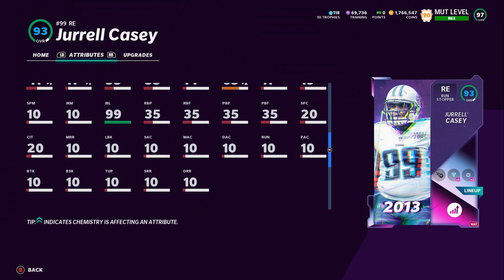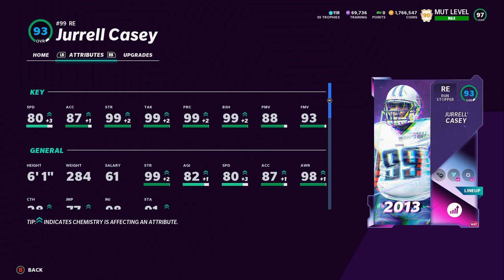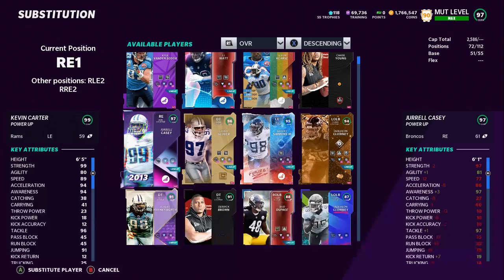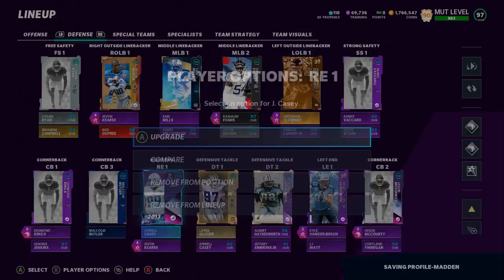Low power move and low finesse move — I don't like that. That's another reason I like Kevin Carter a little bit more, not only the speed but also the power move and finesse move. The 99 block shed is very nice though. He's also got 82 agility, 99 impact blocking, 99 hit power, 99 pursuit, and 99 tackle. Pretty nice card, guys. He says 93 but trust me, he is a 99.